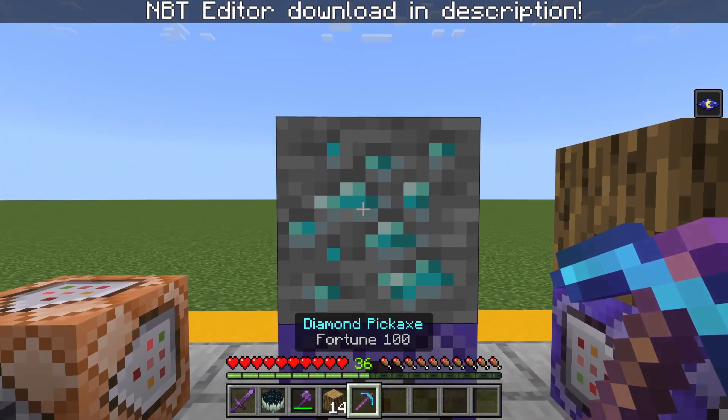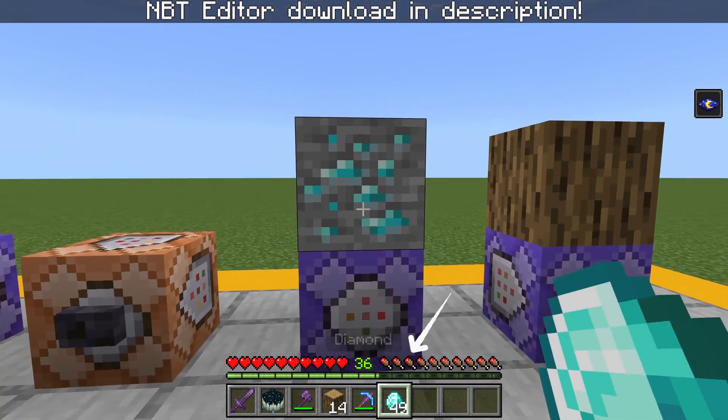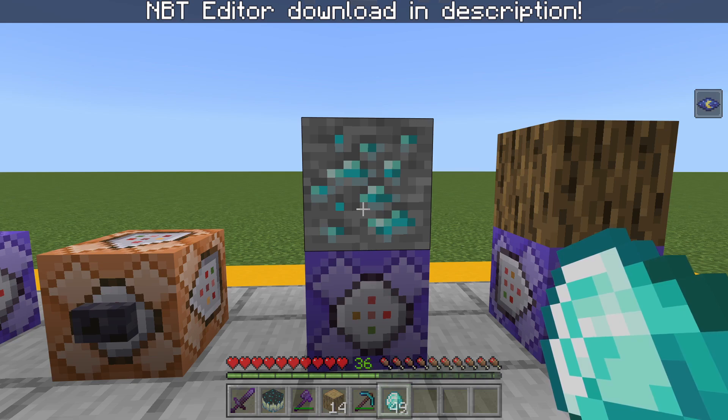Now let's test this diamond pickaxe right here. Let's go mine some diamond ore. And as you can see, that is a lot of diamonds — 49 diamonds from one ore. So as you can see, these items are very powerful. So let me show you how to obtain them.